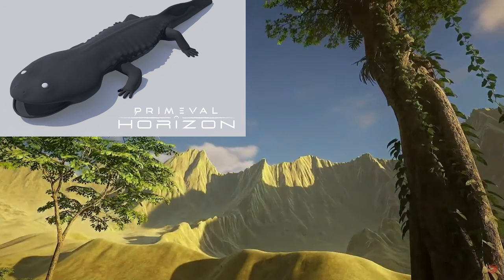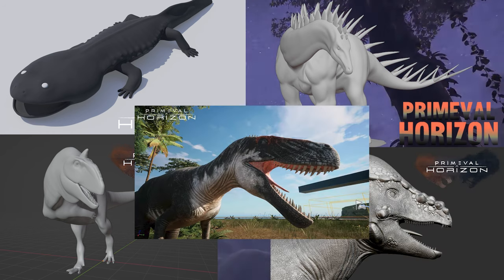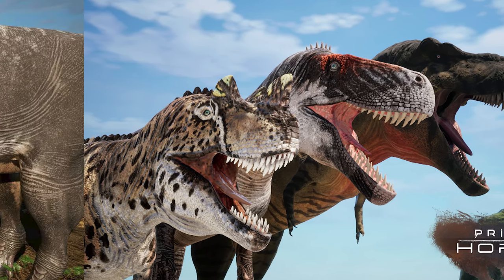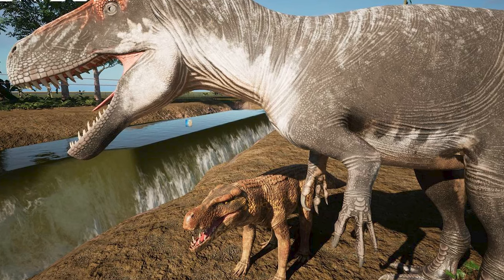We also have Coolasuchus, Destintrurus, Majungasaurus, Pachycephalosaurus, and Torvasaurus — they're all in the sculpting stage. Torvasaurus also has a basic skin, and you can see a little bit of the size comparison with T-rex and Ceratosaurus as well.